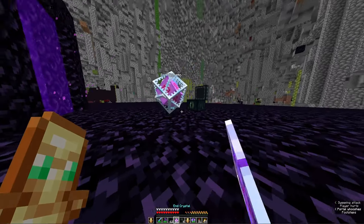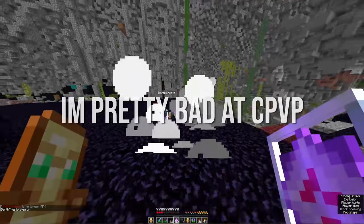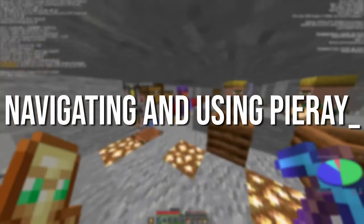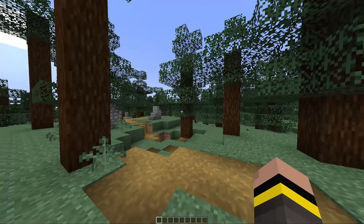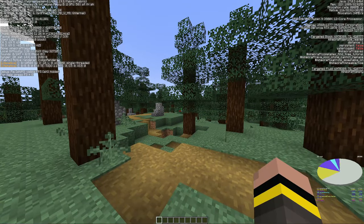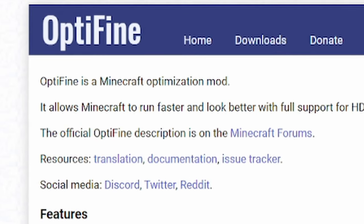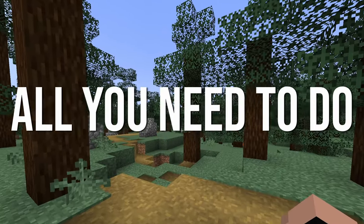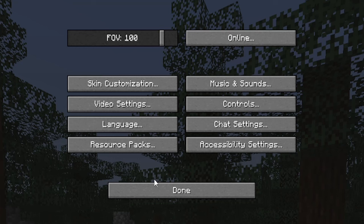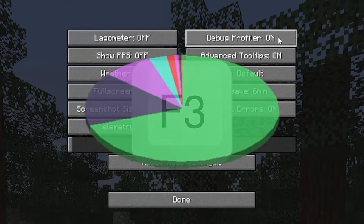Just like how someone discovered you can use End Crystals for PvP, a new base hunting weapon has been unlocked and it's changing the game. Using and navigating Pyrate is pretty simple. To open Pyrate, all you have to do is press Shift and F3 on your keyboard. But if you have Optifine, you can set it where pressing F3 will display Pyrate - just go into the game menu, click Options, then Video Settings, Other, and enable Debug Profiler. Now you just need to press F3 to access Pyrate.